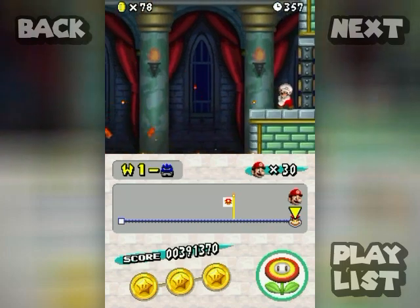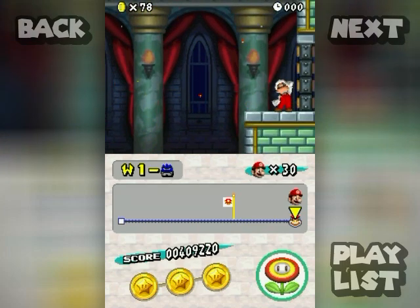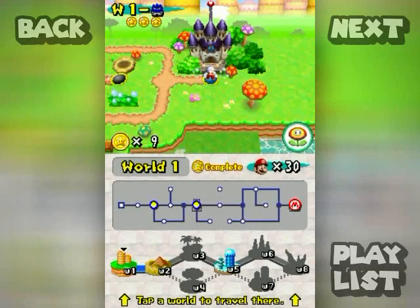Even though Bowser is gone you still have to hit the switch to end the stage — it's kind of silly but that's how it works because it opens that gate too. With that I'm going to end off the part here. Hope you enjoyed, and I'll see you in the next part when we start world two!